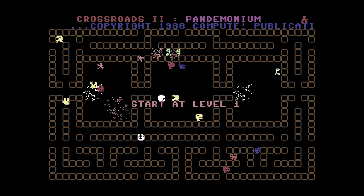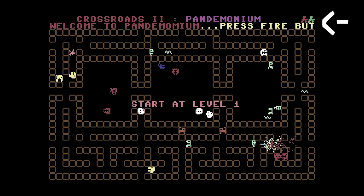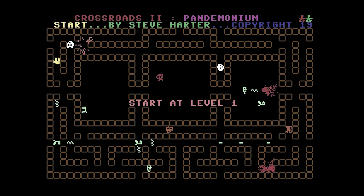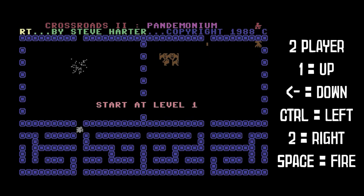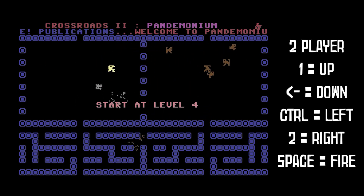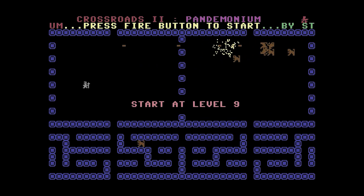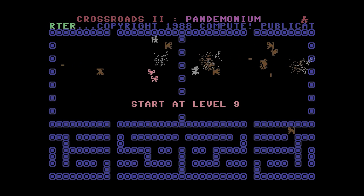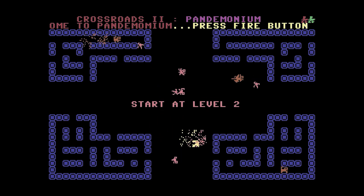Crossroads 2 is an overhead shooting game for one or two players. To select two players, all you need to do is press forward on your joystick, and on the right of the screen you'll see a second little man appear. If you want to play two players and you only have one joystick, Player 2 can use the C64 keyboard: 1 is up, the arrow next to the 1 button is down, control button is left, 2 is right, and spacebar is fire. You can choose what level it will start at by pressing keys 1 to 9, with 1 being the easiest and 9 the hardest. But the only problem is when you press 2, this will also make it a two player game. To fix this, just press back on your joystick to change back to one player.